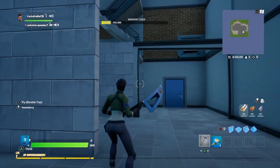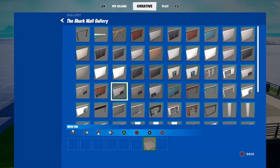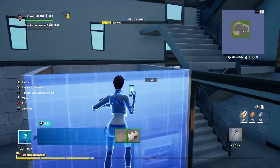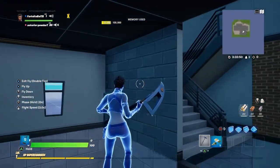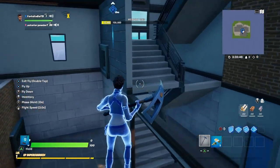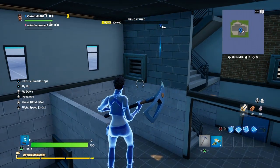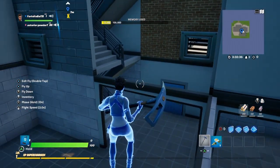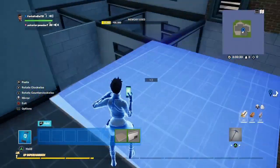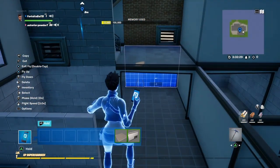Go up another level, then open up the shark wall gallery. You're going to see this white vent here — save it to your hotbar and place it right there. We're going to have to overlay walls to get the right texture. Once that's done, go up to this second level, copy your John Jones floor, and place it here.